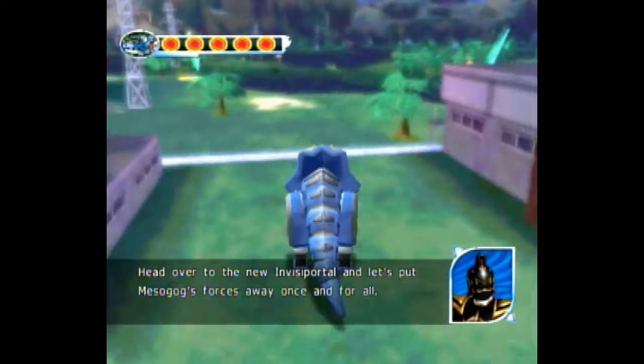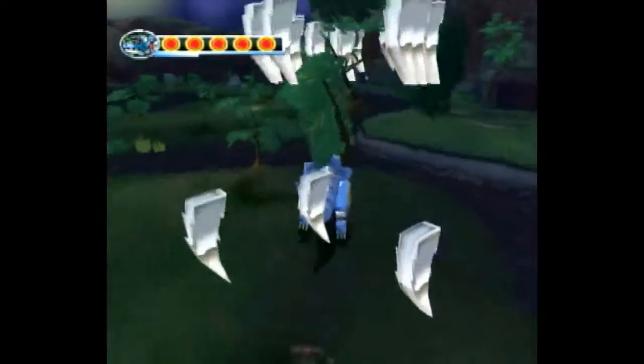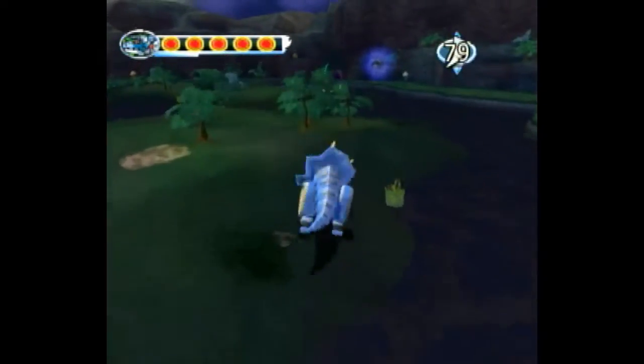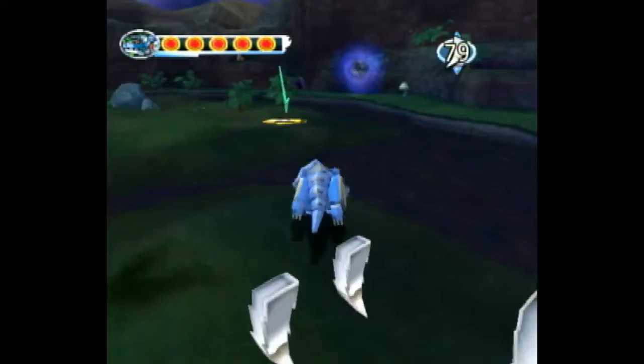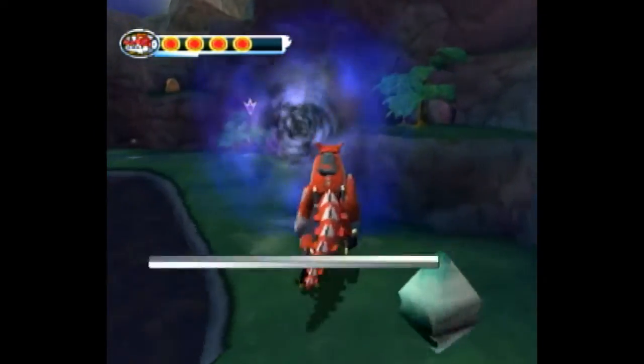I believe it's faster to turn to Tricera. Go towards the portal on the right, which takes you to Jungle Islands, which is the next world. I believe it's faster to turn to Tricera here, then turn to Tyranno, do a double jump, and walk into the portal like that.